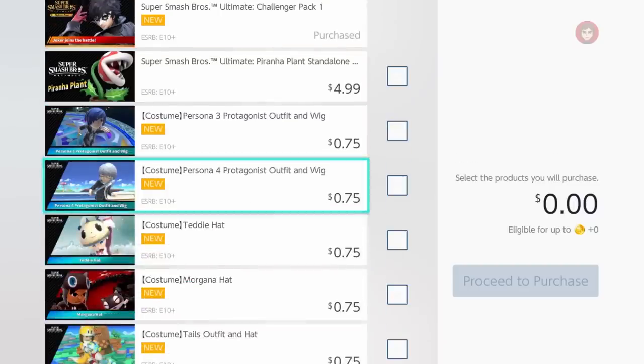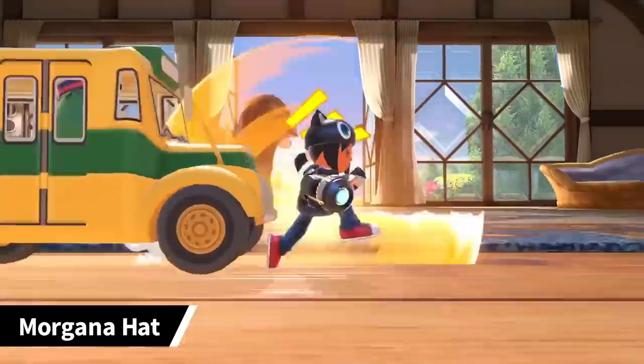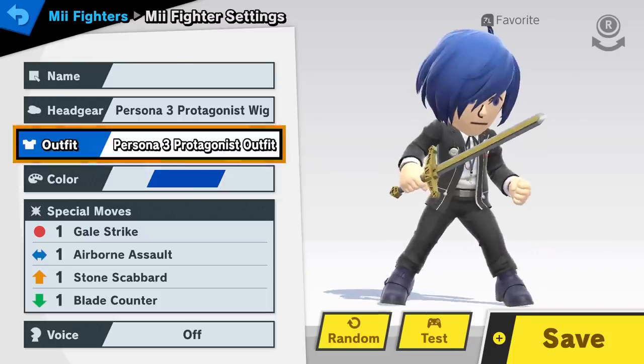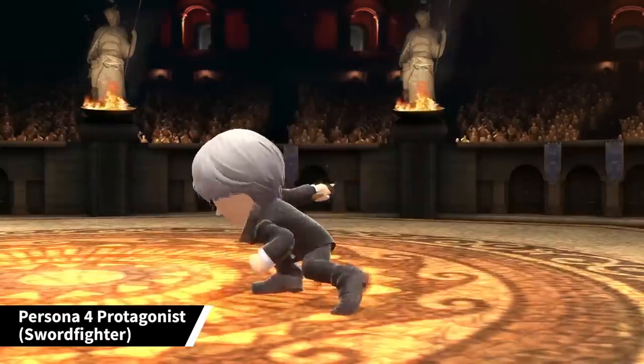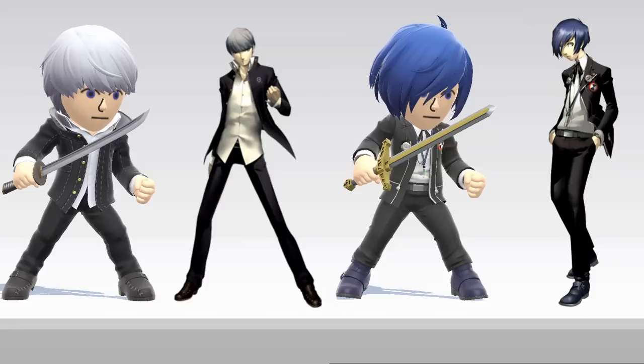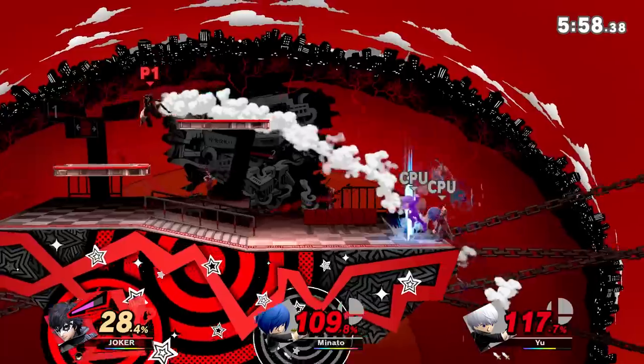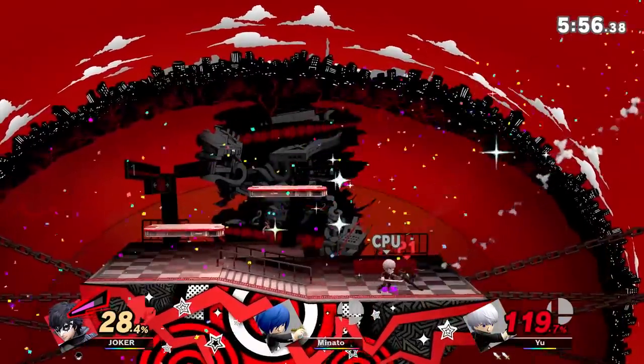Last but not least, if you are willing to dish out some real mega monies on the eShop, you can now download customizable items for the Mii Fighter so you can make the P4 protagonist and the P3 protagonist. Both are the stoic high school protagonists of their respective stories. If you have a fondness for these characters, you can now recreate your Persona power fantasies whenever you like.